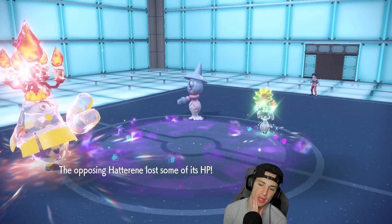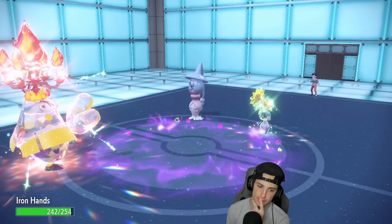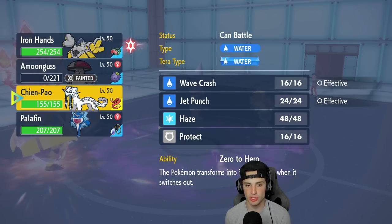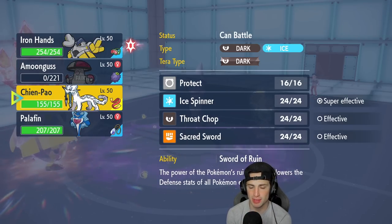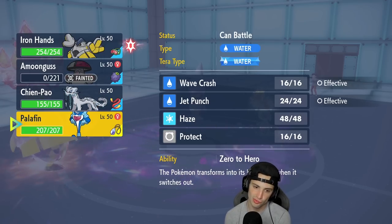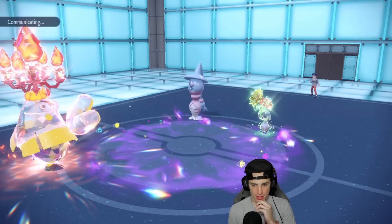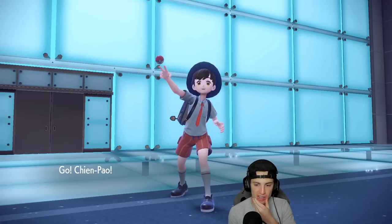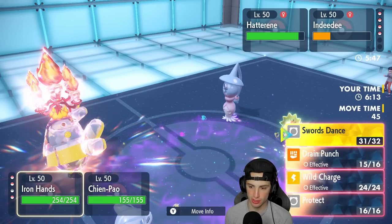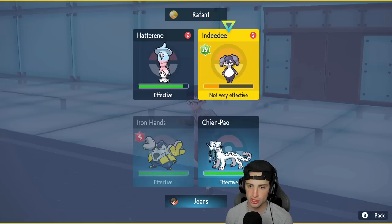Indeedee ends up soaking that. Now I really want to take out the terrain, but I don't want to get doubled into either. I'm going to go into Chien-Pao here. Iron Hands is slower which is really good in Trick Room, so I should be able to take out the terrain. Actually let's go Wild Charge to take out Indeedee — no wait, we'll just Drain Punch to get rid of Indeedee, and Ice Spinner across to the Hatterene slot.